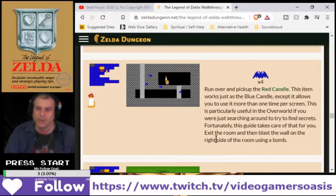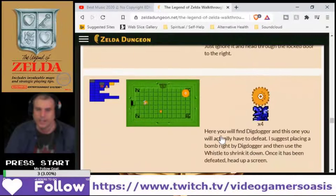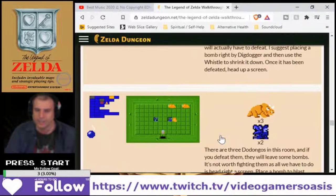Exit the room and then blast the wall on the right side of the room using a bomb. Defeat the Gorriers — more drums will give you extra bombs. Place the bomb on the Dig Digger — three Dig Diggers.